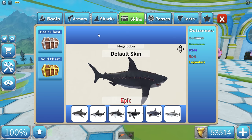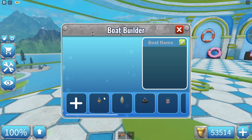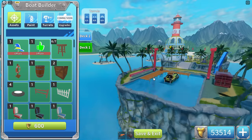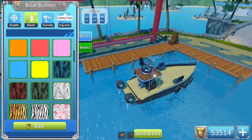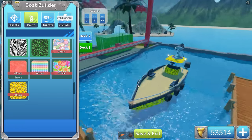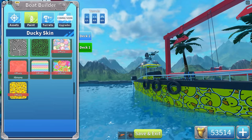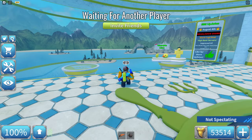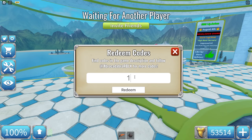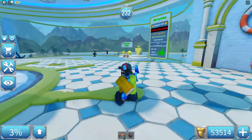No new skins for the Megalodon yet, but we'll get them in the future. Before joining a public server, let's check the boat builder — there should be something new since the game reached 200,000 likes. In assets, there's a ducky skin, which is pretty cool. I'm guessing the 200k likes code is like the old one but with 200 instead of 100. Let's try it... and it's not valid.